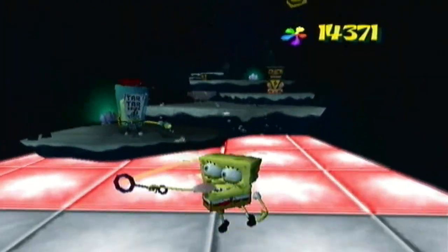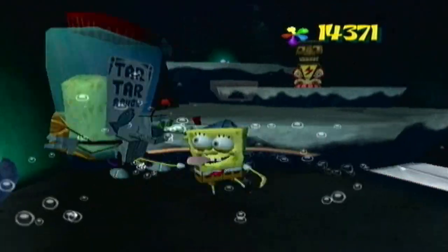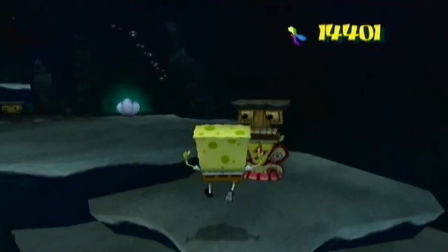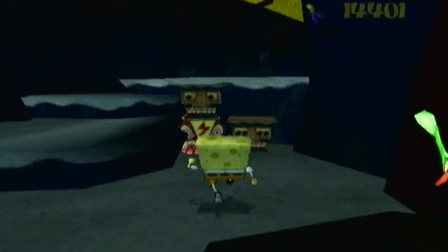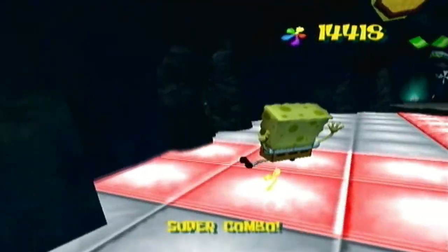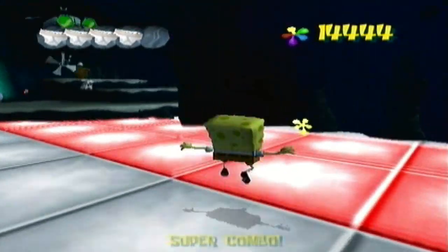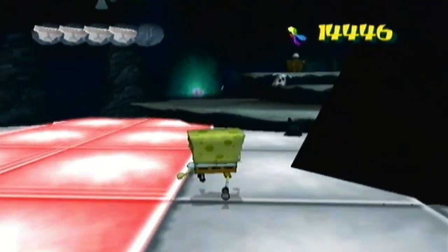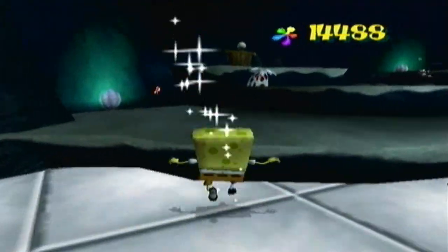Here on top of this disco floor, we have a purple shiny object. I was thinking you have to use the bubble bash to get to it, but actually you don't — you just have to do a double jump. That works out just fine. This will actually lead us to the very top of the room.